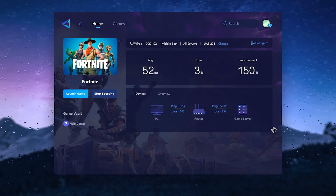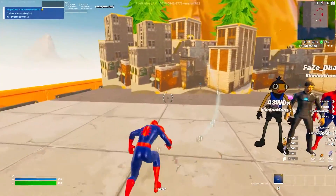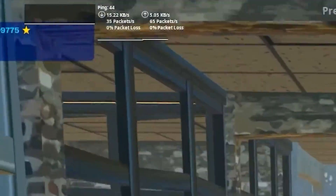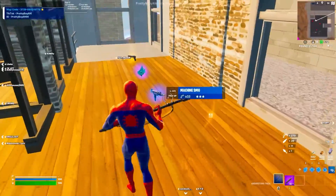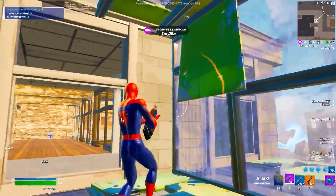Simply launch your favorite game like Fortnite and get the lowest ping. I hope you love this tool. Please make sure to download it from the description link, drop a like on this video, and share this tool with your friends. I'll see you in the next video — peace out.